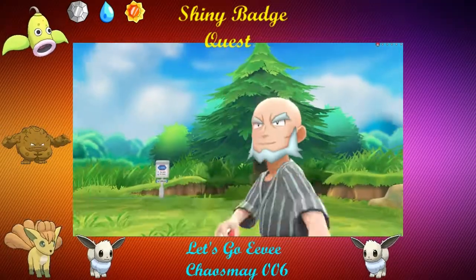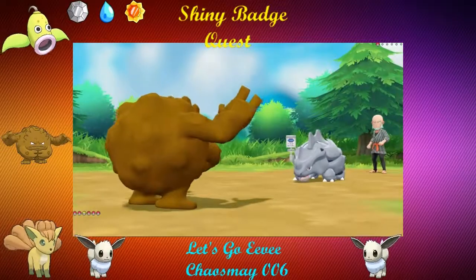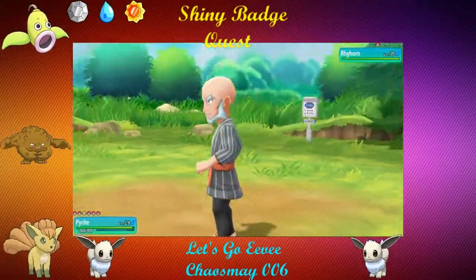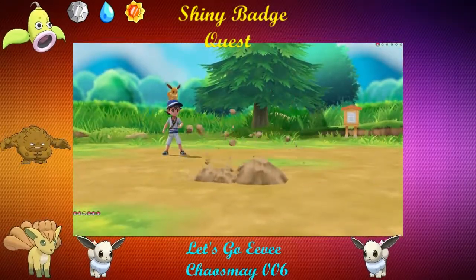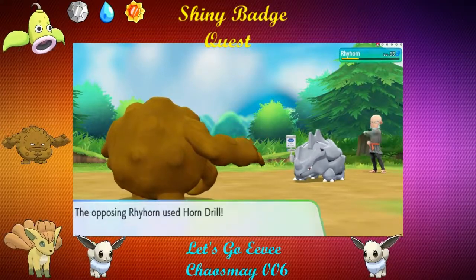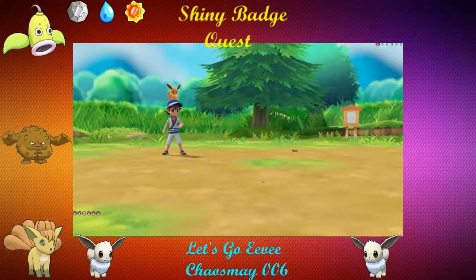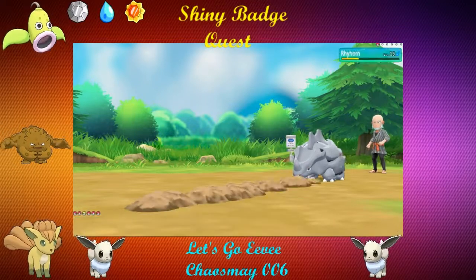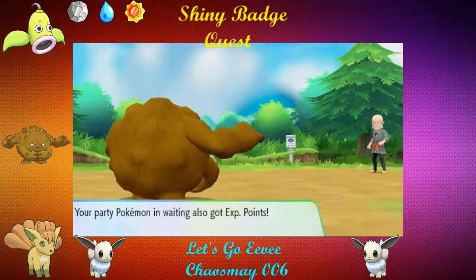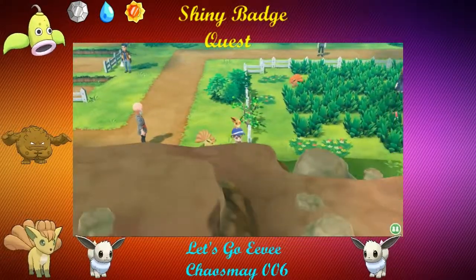Gambler Stan has a Rhyhorn with Horn Drill. At least with Pyrite we have Dig, so we can actually beat this thing. Two Horn Drill users on this route — nice to know. Both level 35, so it doesn't matter what level we are. We'll waste your Horn Drill PP by going underground, hopefully destroying you. Don't hit — thank you. Do it again. She's a brick wall, actually. Probably could've killed, but that's okay. Take out the Rhyhorn — nice, we can level up the squad. You came up short — I'm glad you did.